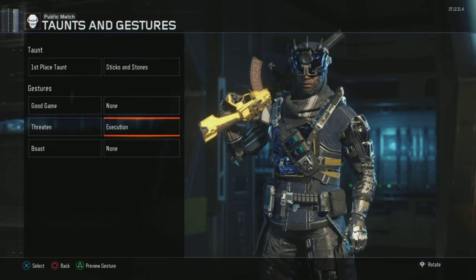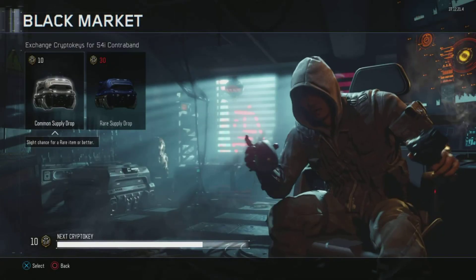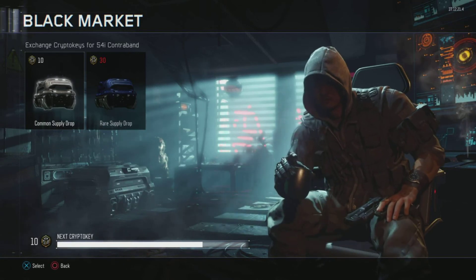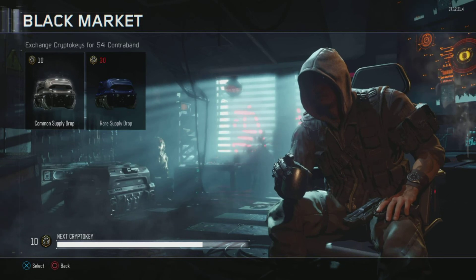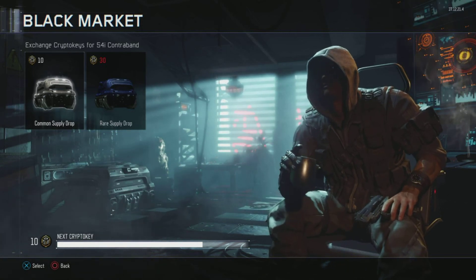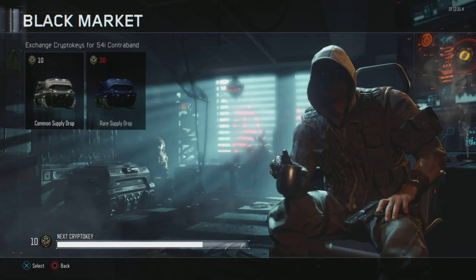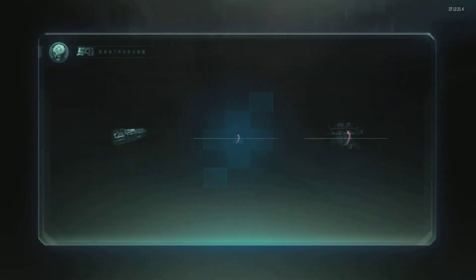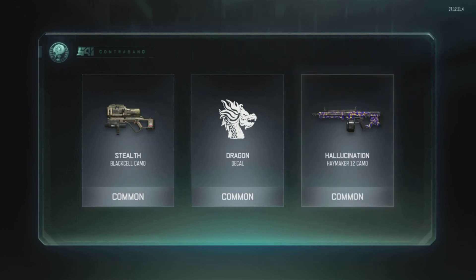Now on my last one — please drop a like if you want me to do more of these supply drop openings. Comment down what you want me to do — should I go for 300 crypto keys to get 10 rare supply drop openings? Here is the last supply drop — common, common, and it's a common.